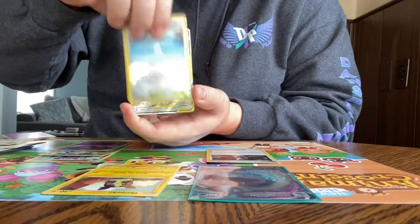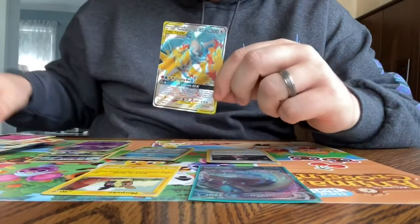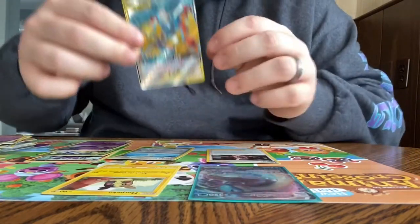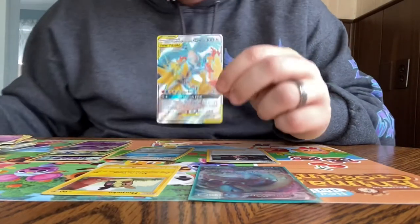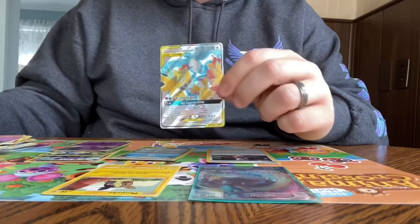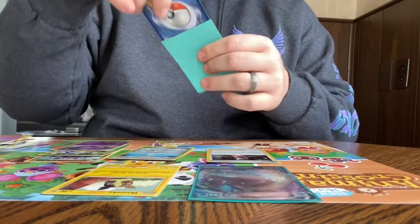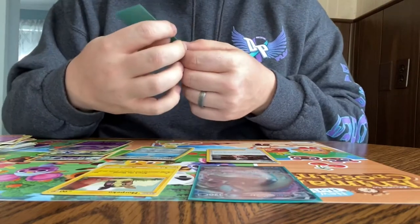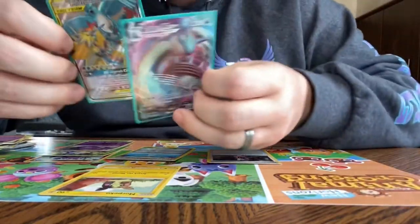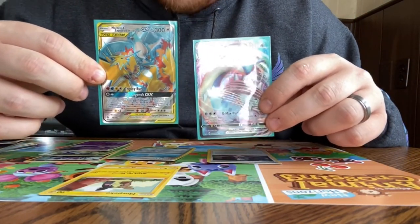Oh boy, we got the pulls today ladies and gentlemen! We got the three birds, we got the Tag Team trio - Moltres, Zapdos, and Articuno! I don't know the prices offhand so I'll put them on screen, but wow the pulls were strong today. That's getting a sleeve right away. I have pulled this card before but oh man, look at that! So we got the full art Lapras VMAX Gigantamax and the Tag Team bird trio - that is a great pull day!